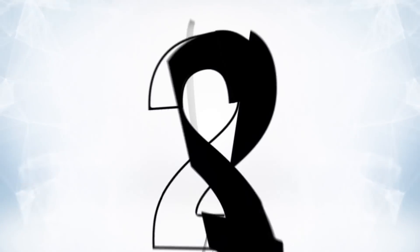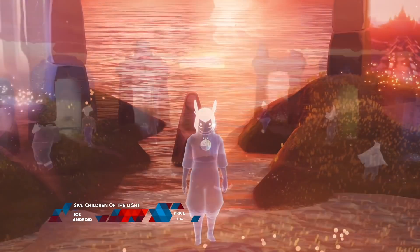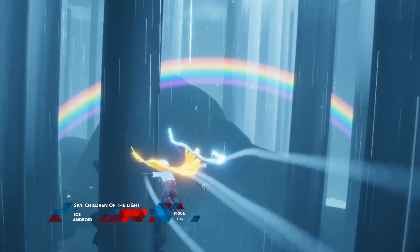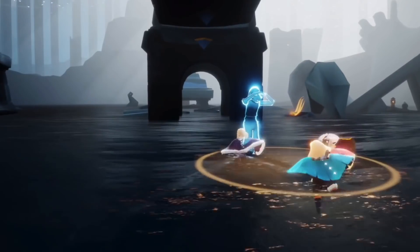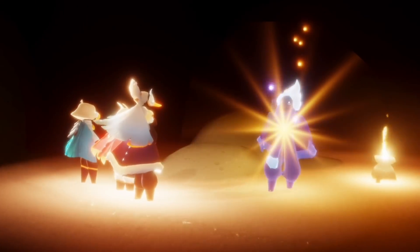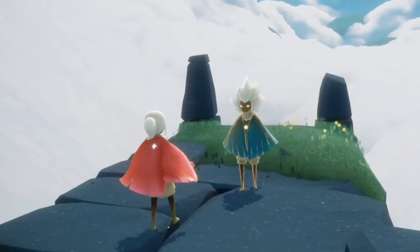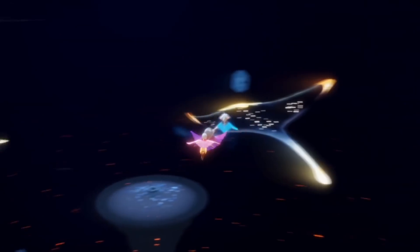At number two is Sky: Children of the Light, which comes from that game company — the creators of Journey, Flower, et cetera. Journey is one of my favorite games of all time: a beautiful, incredible adventure that does so much with so little. Sky: Children of the Light is very much a descendant of Journey, albeit with a bunch of new realms and a lot more social capability. You can customize your character and express yourself. There was social stuff in Journey but it was very limited; Sky does a good job of upgrading it and moving forward with those ideas. If you like Journey, you'll probably like this — it really builds on a lot of Journey's ideas. Sky: Children of the Light is currently out on iOS, and you can pre-register for the Android version, which will be coming very soon.